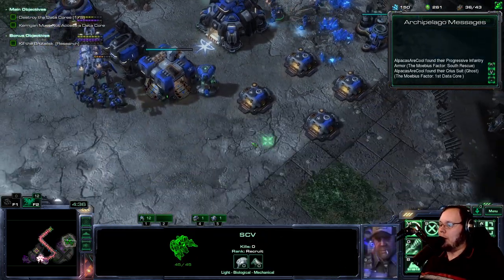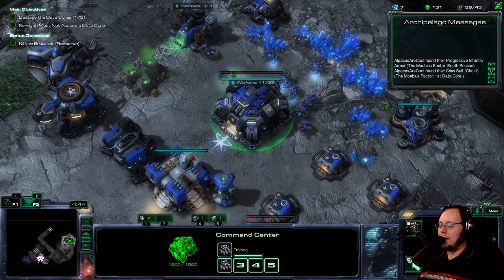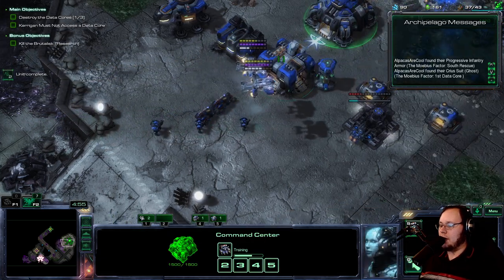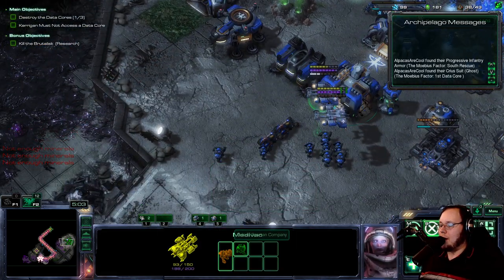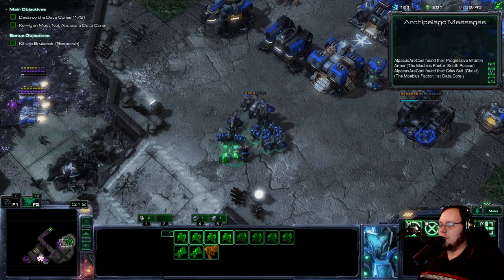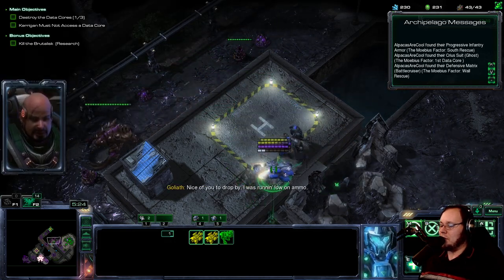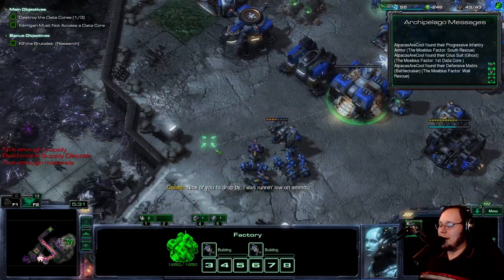We can Hercules our way around the map. Two medivacs is not going to be what we need. I'm going to try grabbing these rebels — the guys that we can rescue. I want to just bring enough to pick them up and leave everything else at home. We're going to unlock as many things as possible so that maybe I can have some more tools to work with. Some sort of Goliath would be really good — just anything on the ground that hits air would really work with my stuff. Do we get a rescue here? Defensive Matrix for the Battlecruiser. We don't have the BC, but I am actually pretty happy to have that ability.